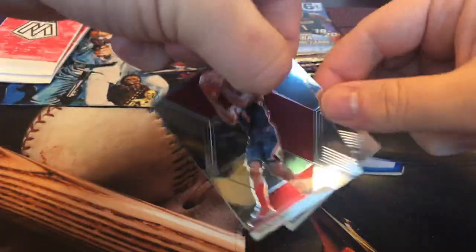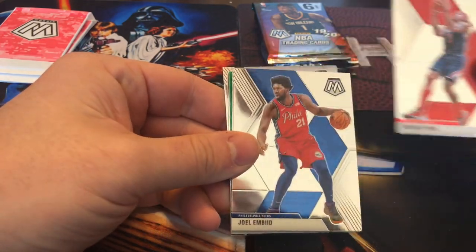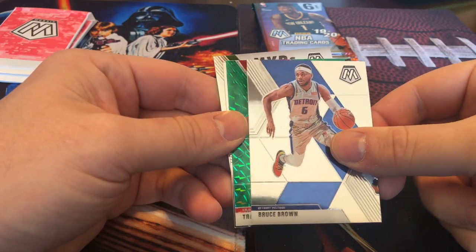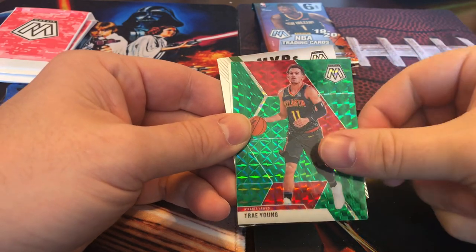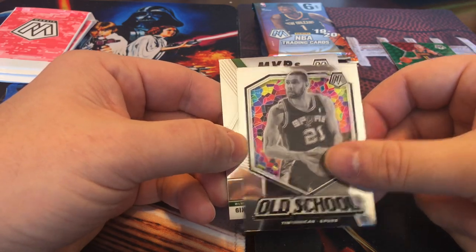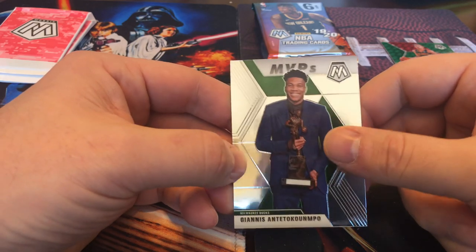All right, first pack. Bradley Beal. Joel Embiid. Bruce Brown — our green camo and orange. Trey Young. Old school black and white with a stained glass on the back is Tim Duncan. And we got Giannis MVP insert. Next pack.